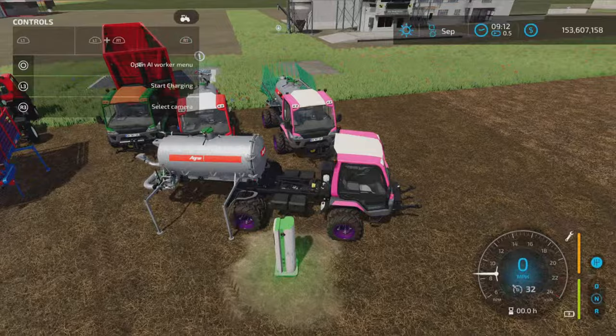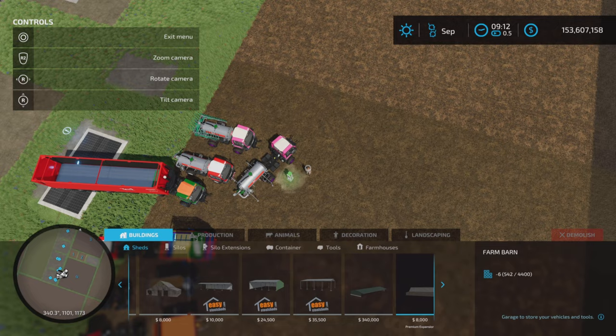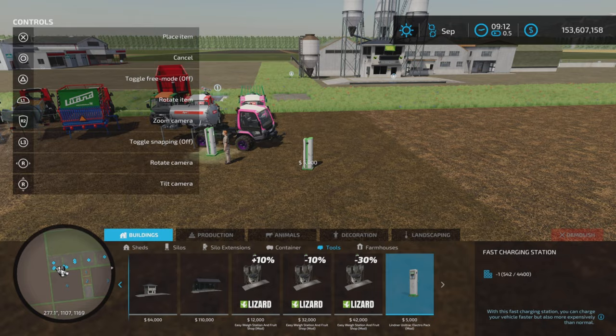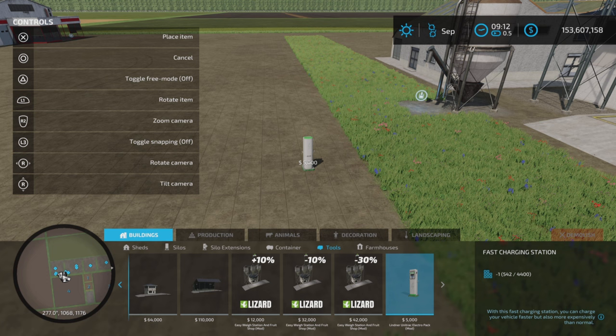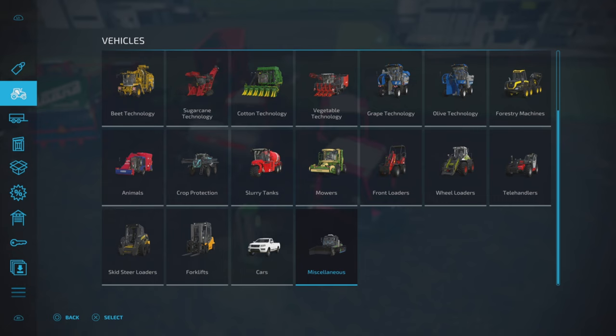Also with this pack comes a charging station. Under Buildings and Tools, there it is — $5,000 for a charging station. It's fast charging but more expensive, just so you know. More expensive than the base game one I'm guessing, but it charges faster.